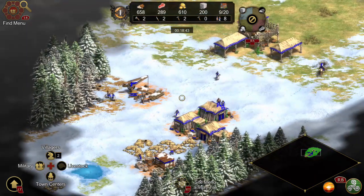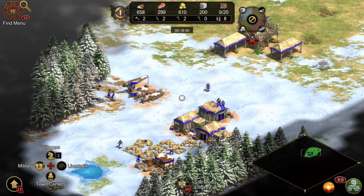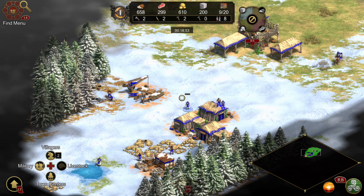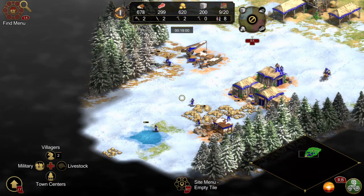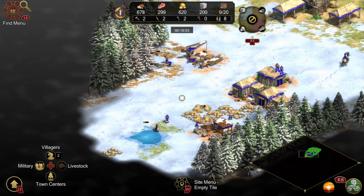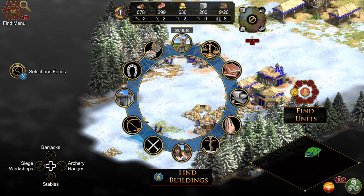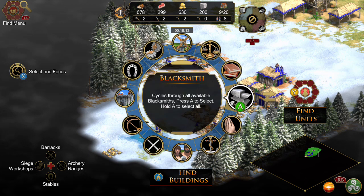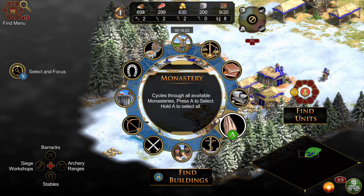Press to order selected villagers to gather gold from this mine. Press to order selected from this fish. Press to select this village. Press to select this village.